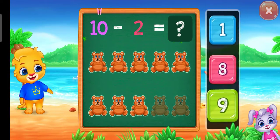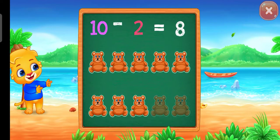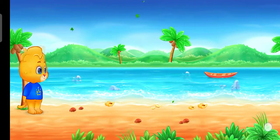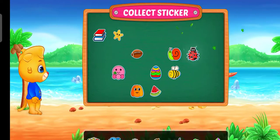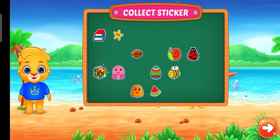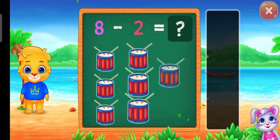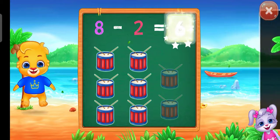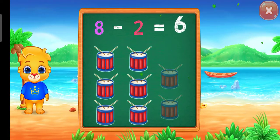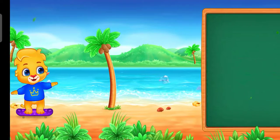Eight. Woo-hoo! Ten minus two equals eight. Woo-hoo! Pick a sticker. Six. Woo-hoo! Hooray! Eight minus two equals six. Woo-hoo! Woo-hoo!